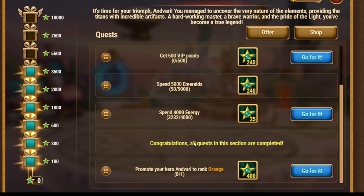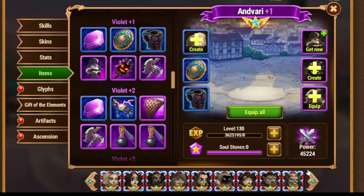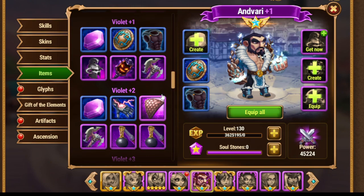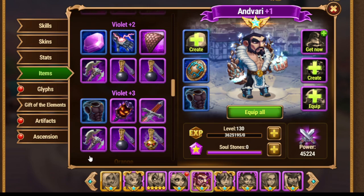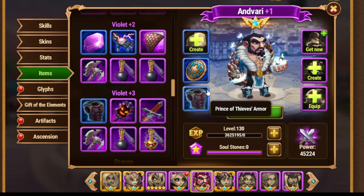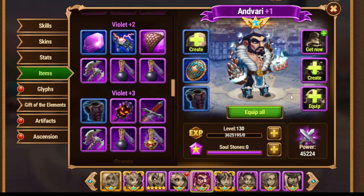Here we have Andwari evolution, and I already did it. We can get his souls sometimes from other parts. I just have this here. Finally, promote Andwari to orange rank — if you're really close to that, then maybe consider doing it. As for me, I don't want to spend a ton of resources to make Andwari orange. This hero is great and helps a lot, but that's not the hero I'm focused on right now.